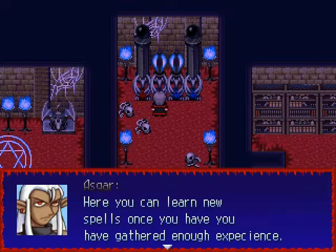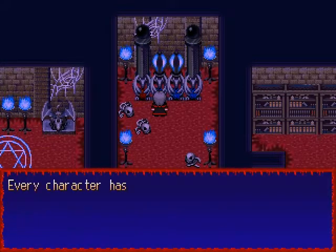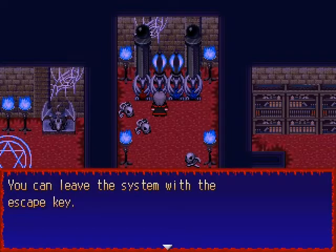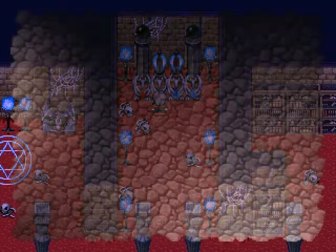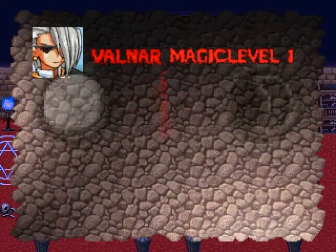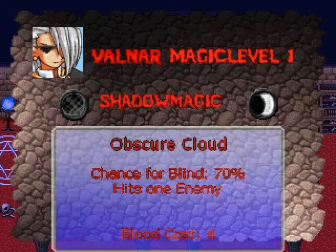These blue gargoyles here are the magic learning system. Here we can learn new magic, simple as that. Walna can normally learn either light magic or shadow magic.